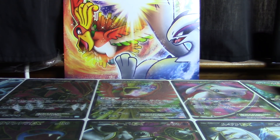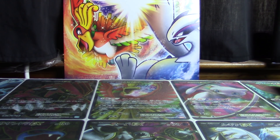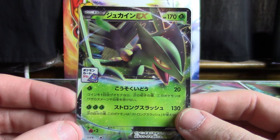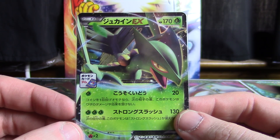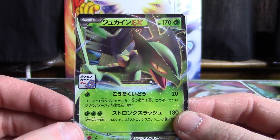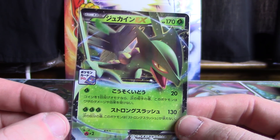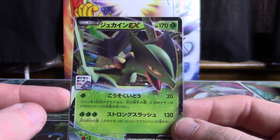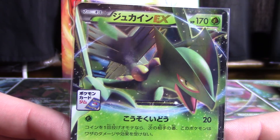Coming up next is actually my favorite Sceptile artwork, so that's pretty exciting. Illustrated by Esuke Yoshinob — sorry if I butchered it. But this is a Sceptile EX promo from the X&Y series. I believe this was given out to participants of a Japanese event in August of 2015 or something like that. I managed to get my hands on a few of these and this is the one I've added to my collection. It's very nice.